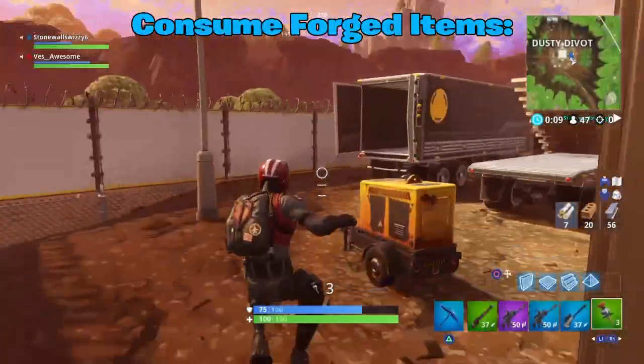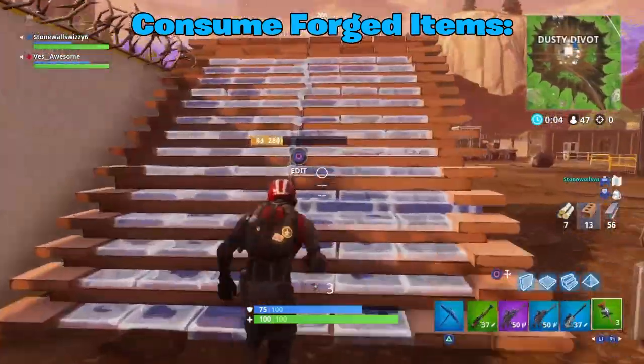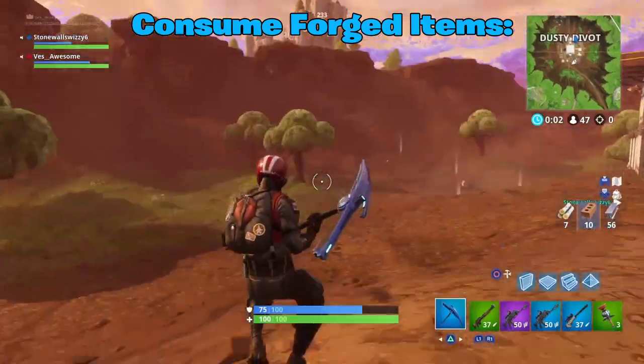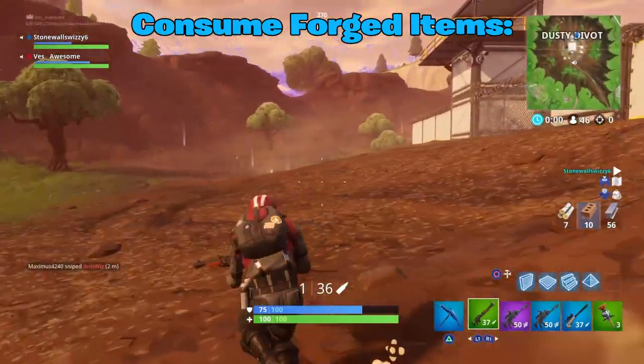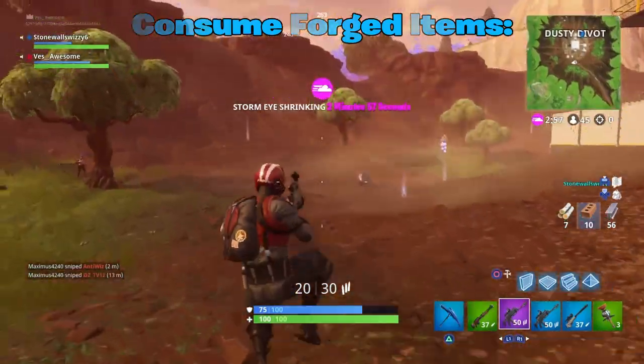The next challenge is consume foraged items. This one is fairly easy — go to Moisty Mire, they have a bunch of trees there, and trees drop these items. They mostly carry mushrooms. If you get enough and want to carry out the game you can, but make sure you either jump off a cliff or kill yourself — do not leave the game or it will not count towards the challenge.